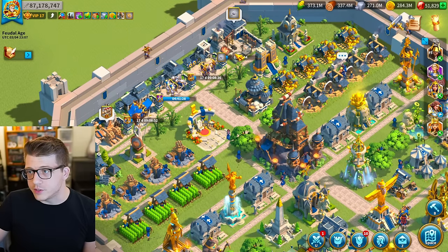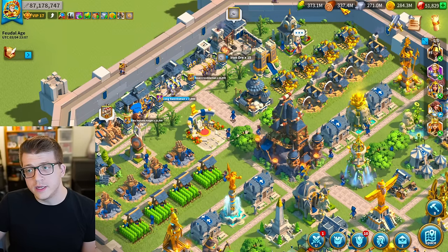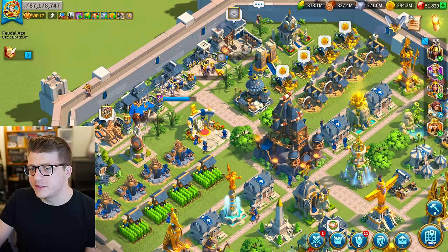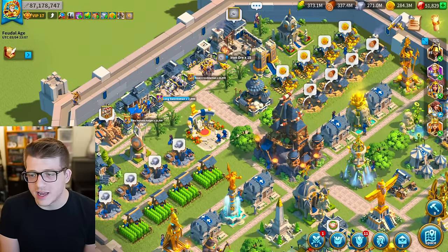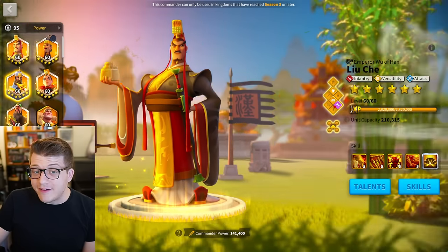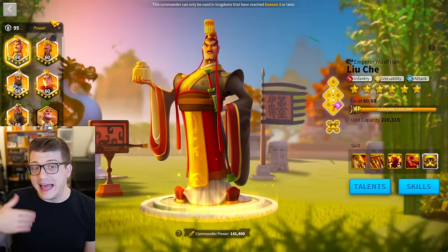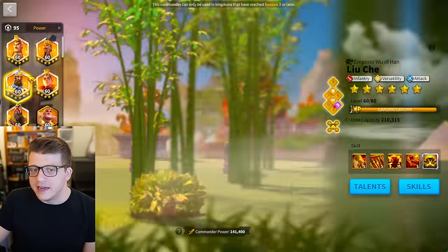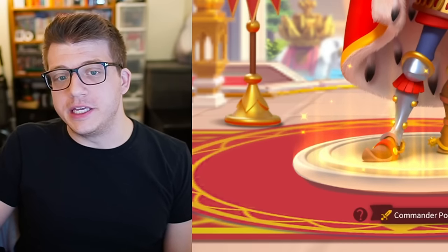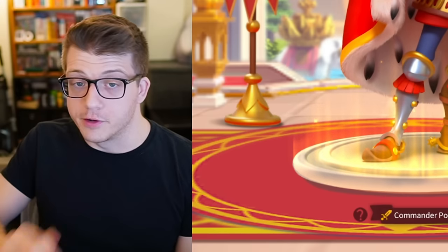There are a couple of other things to consider. Infantry uses wood and food but no stone, so there tends to be extra stone floating around in kingdoms with lots of infantry players — useful when you run out of resources in KvK. Also, we're coming up on a new cavalry commander cycle, and the reason infantry might be best right now is because they're a cycle ahead. The next cavalry cycle I predict coming in May could be so good that it gives cavalry the advantage in the commander department.